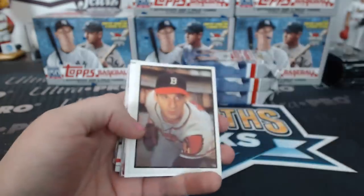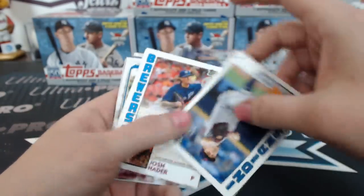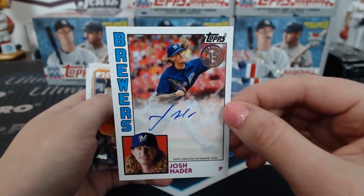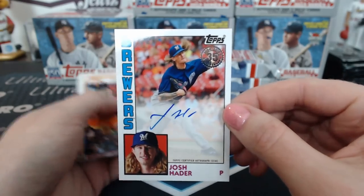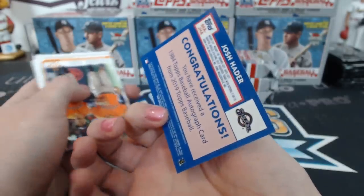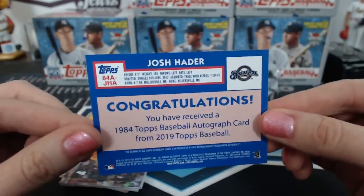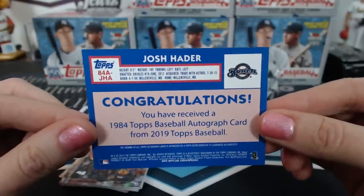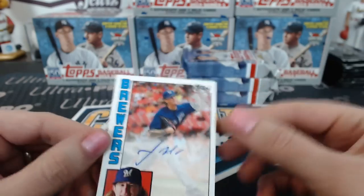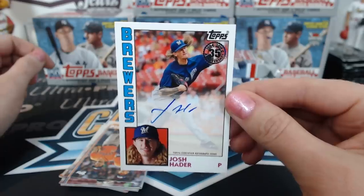There's another 150 iconic card. Our first autograph — Josh Hater, Milwaukee! Look at that hair. The back is kind of weird — it's 1984 style. That's what it is. It looks totally retro. It's cool.